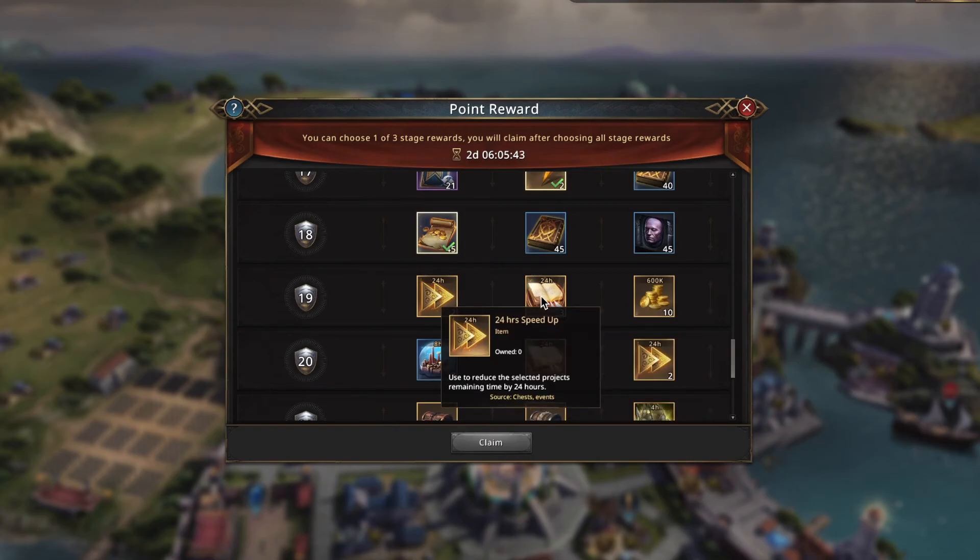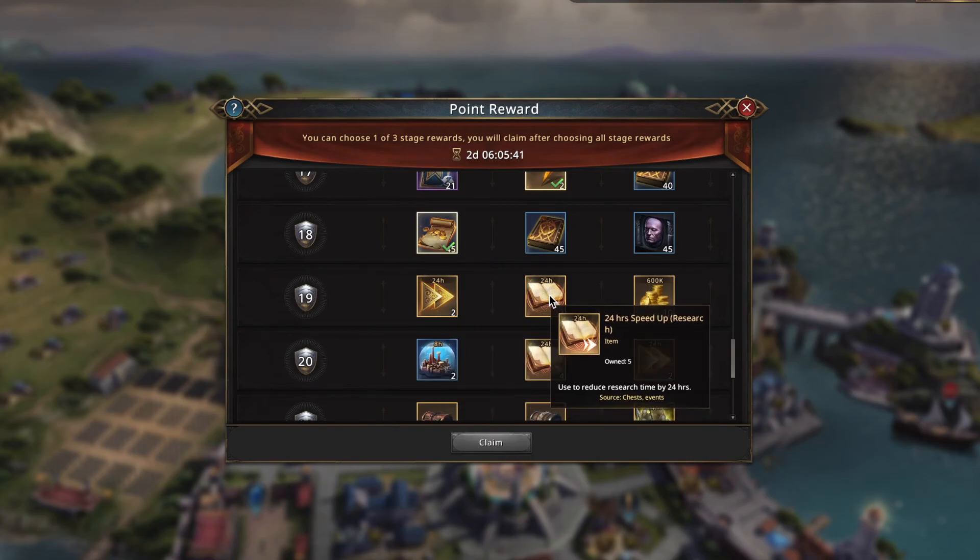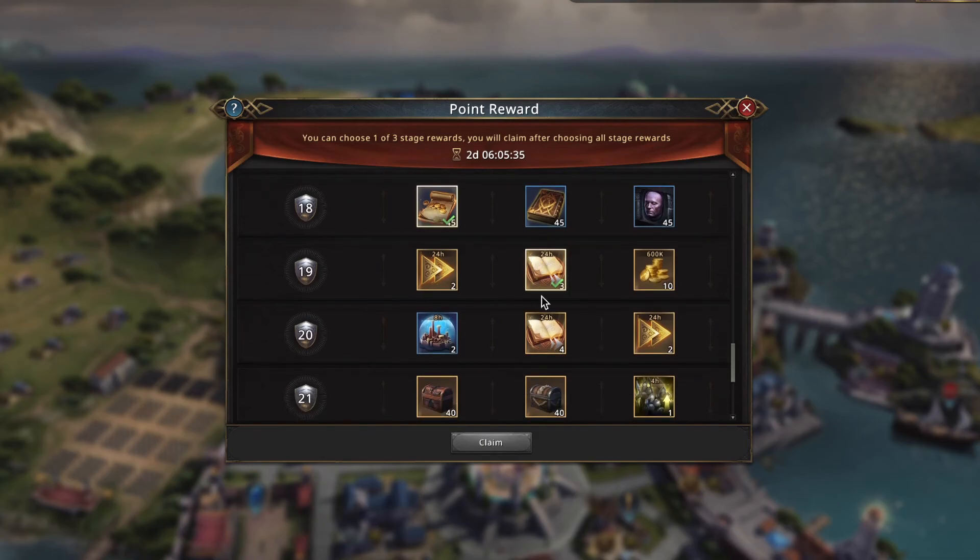Two 24-hour speedups, three 24-hour research speedups, or six million diamonds. I'm going to take the research. I am not at the stage in the game where I want general speed over research — it's all very similar to me, but I like the research speed anyway. Same thing for the next one — I'm going to take the research speed.